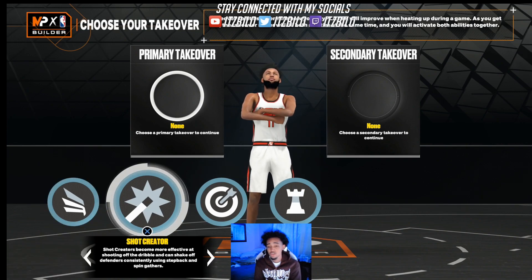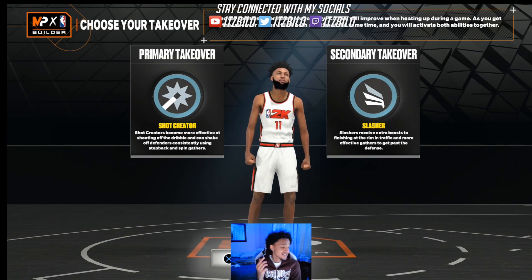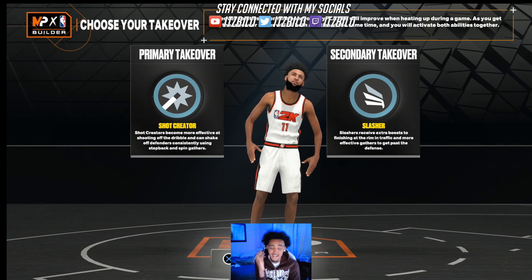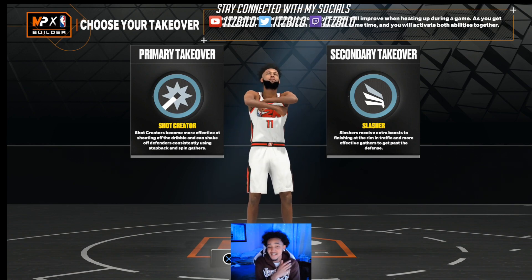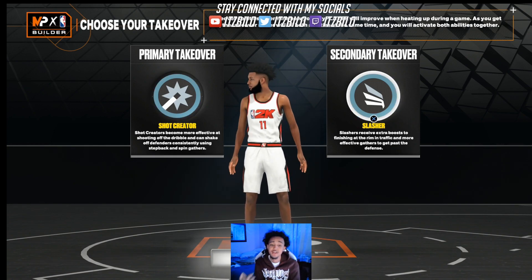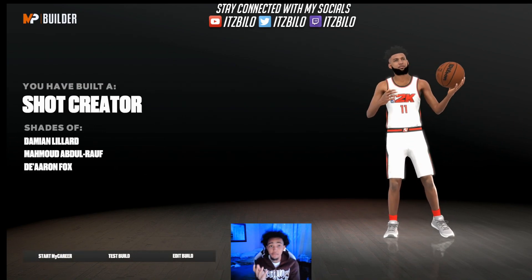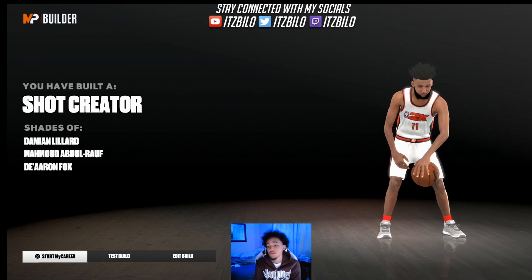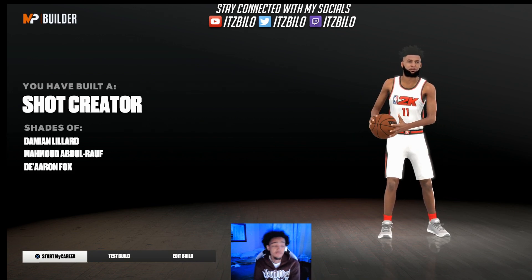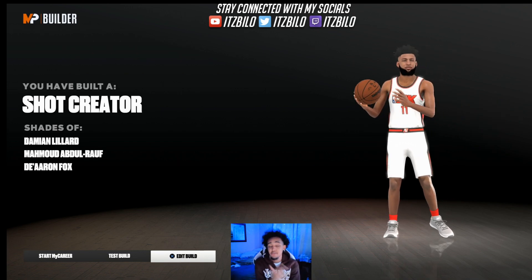For the takeovers, we're gonna do shot creator takeover primary, and slashing takeover secondary. Y'all gonna wanna watch when I go to next gen too, because it is a little different with the attributes, and the takeovers are different — we have mamba mentality. Y'all can change that takeover too, but on current gen I'm going shot creator and slashing. Y'all gonna finish the build and this is it — you have built a shot creator. I'm putting y'all on. For all the little stage guards who wanna be guards, this is the meta guard build. Make sure y'all boys make this build right now if y'all have VC. Without further ado, let's go right to next gen — I'ma show y'all how to make it on next gen.